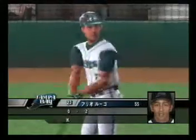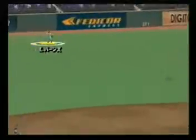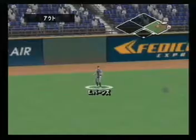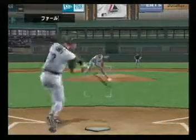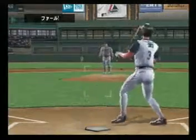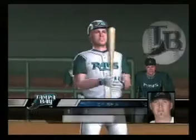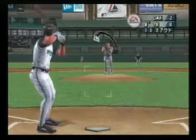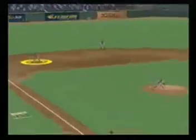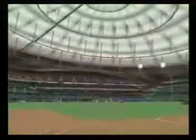Lugo digs in at the plate — one out, nobody on. It's hit out to left; Burns should have no problem — nothing special about that one, just picked up the ball and made the play. Two outs and nobody on. Gets a piece and hits it foul. This guy's waiting for his chance to tie the game. Grounder hit to the third baseman — that's out number three, and he's still got the no-hitter going.